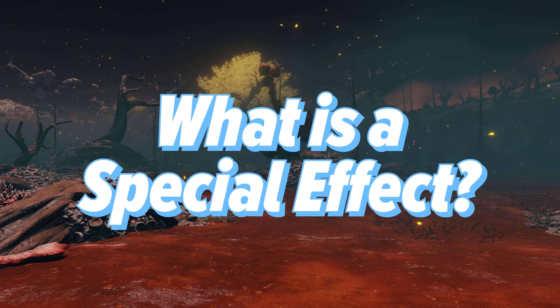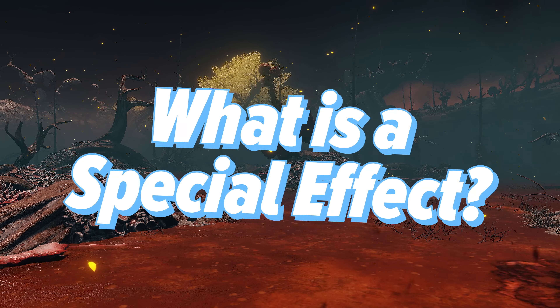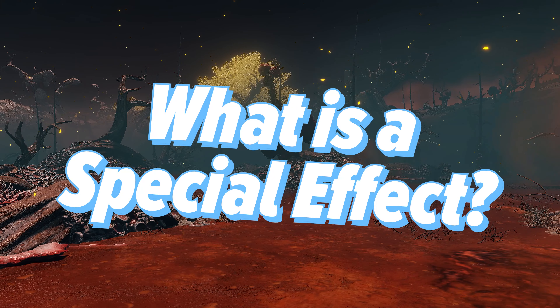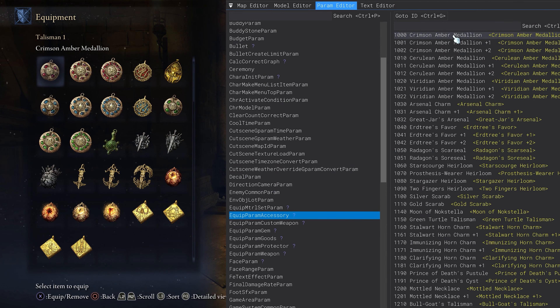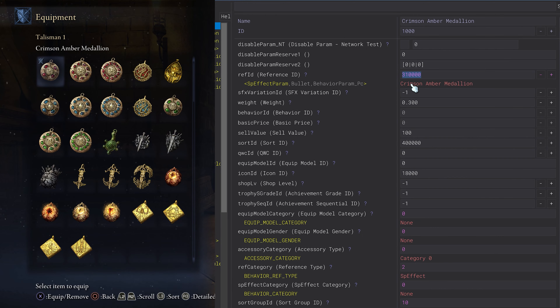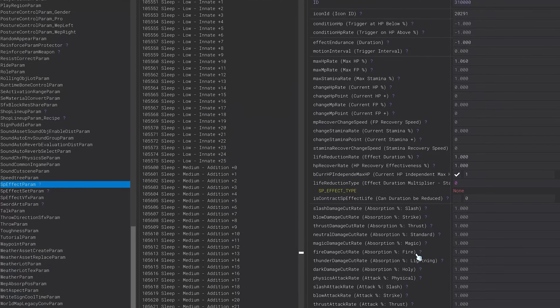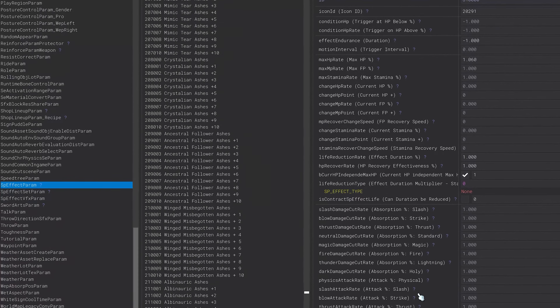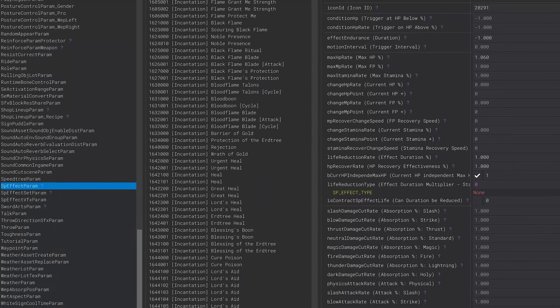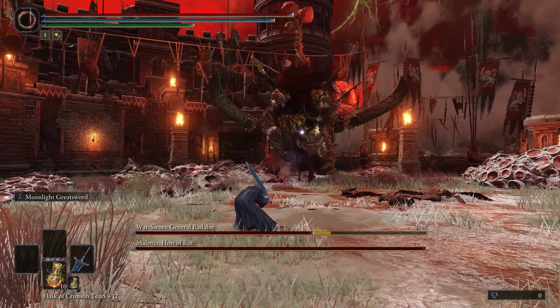So, what is a special effect? Think of them as an invisible marker on an enemy or the player that alters something about that entity's data. For example, when you equip the Crimson Amber Medallion, it applies the special effect 3-1-0-0-0-0, which buffs your total health by 6%. Special effects are used a ton in FromSoftware games, and importantly, they can be checked by the various sister systems in the game, like EMEVD, also known as event scripting.